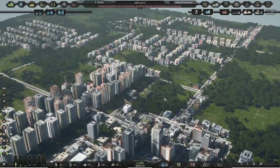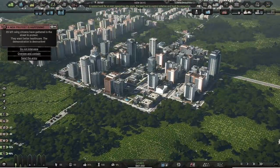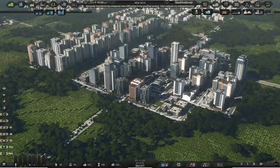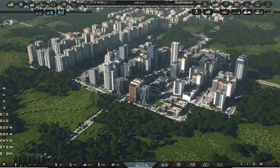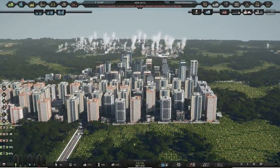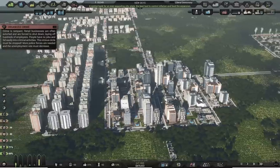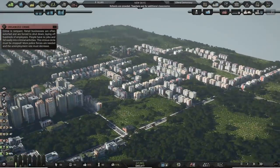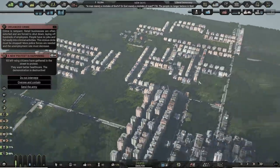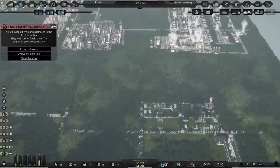We are growing — we're up to 88,000, 89,000 people. The left-wing is protesting again. We're up to 89 protesters, and we're at 8,000 a month, coming up on having a million in the bank. I can maybe start thinking about trying to make the place look nicer — not just putting in grids. This area should have been low density. Another protest — they want better healthcare. And we need to do something about crime. Where the hell did I put the police station?